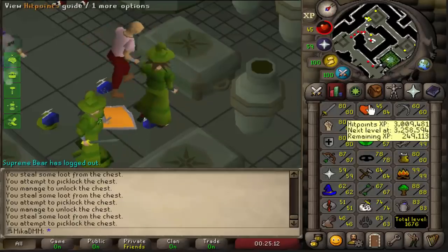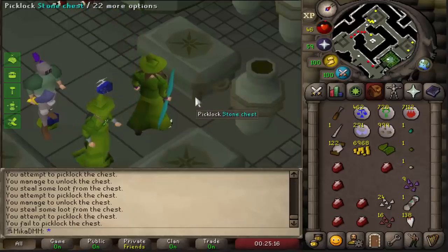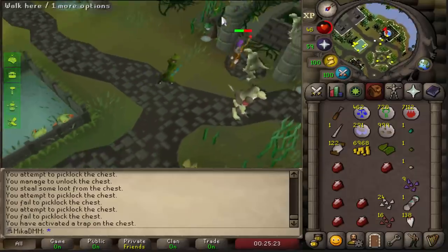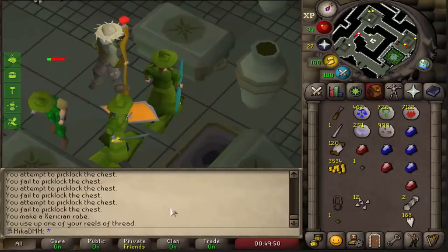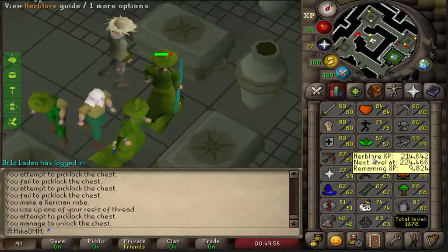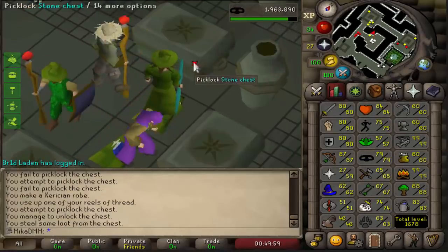I'm gonna stay here till 80 — it's actually pretty fast. That is very good, that's why we were here. So we can then easily complete more clue scrolls and not worry about the teleports — very happy with that one. Just like that, we ended up getting another one, which is awesome. We now have 263 charges, which should be more than enough, and we are only 20 thieves away from 80 thieving as well.